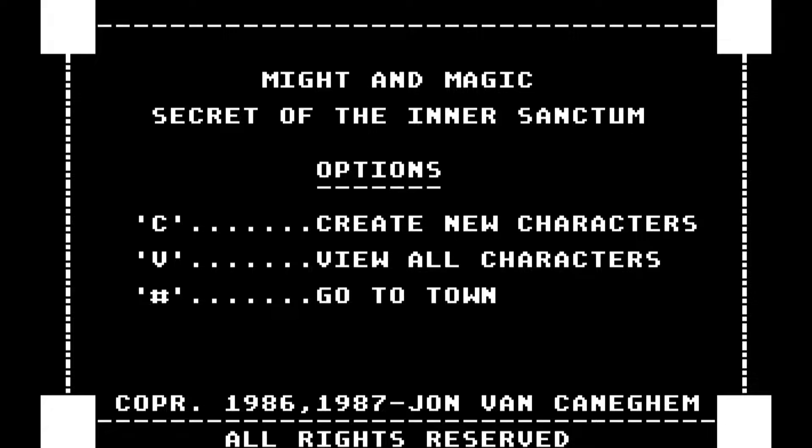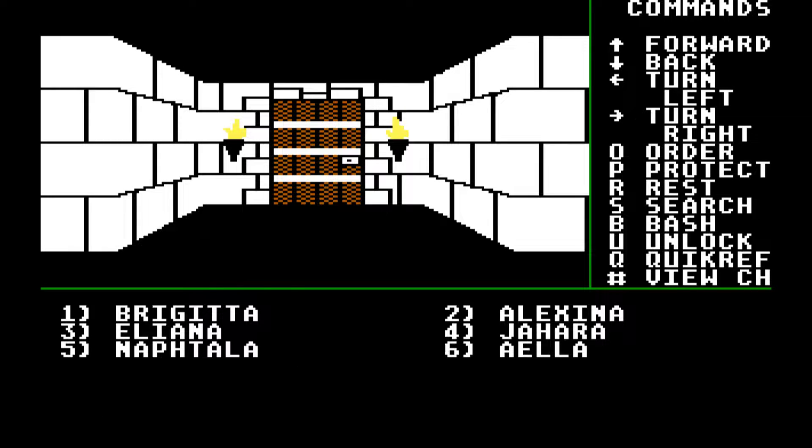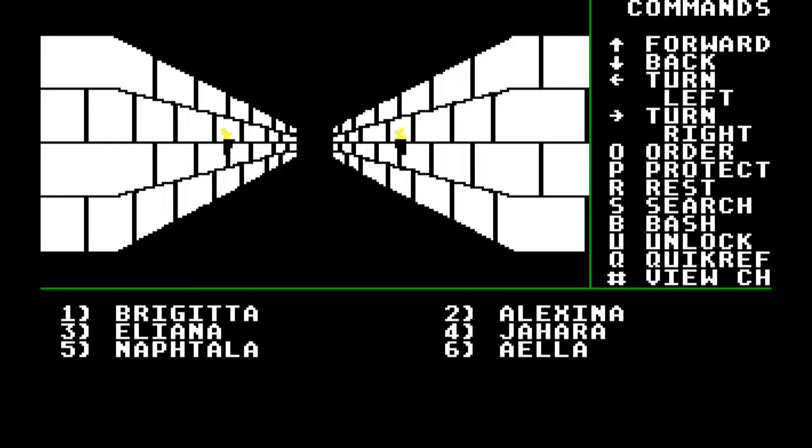Hello and welcome to the Gaming Chronicles. Today we will continue Might and Magic Book One: Secret of the Inner Sanctum. In our previous episode we had to re-begin the Astral Brothers quest, but that's okay because now we are on a more exploratory segment of our gameplay. Let's get into town, assemble a party, and we can slow down a bit and enjoy our scenery.